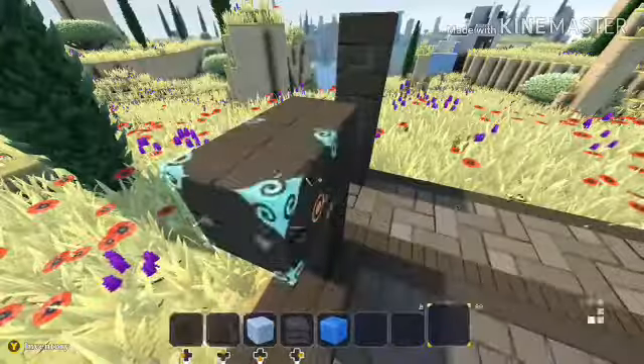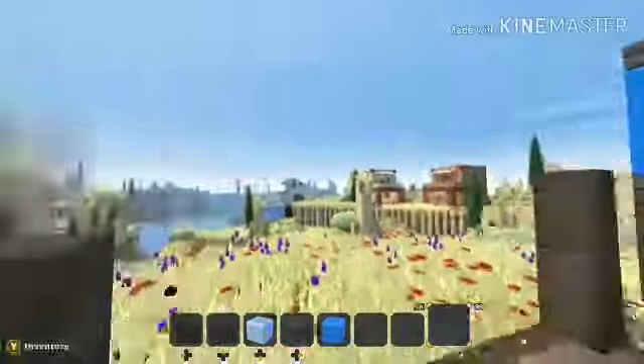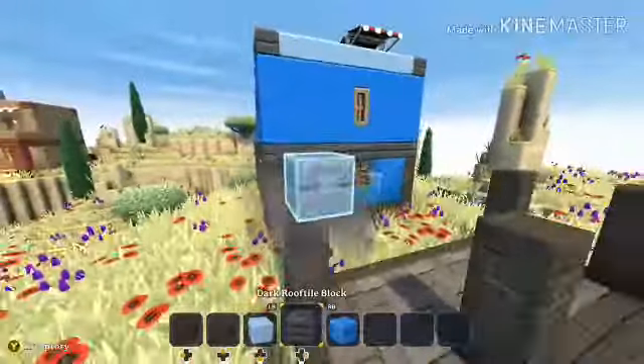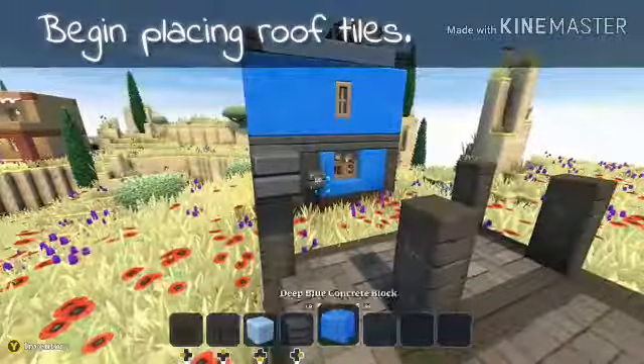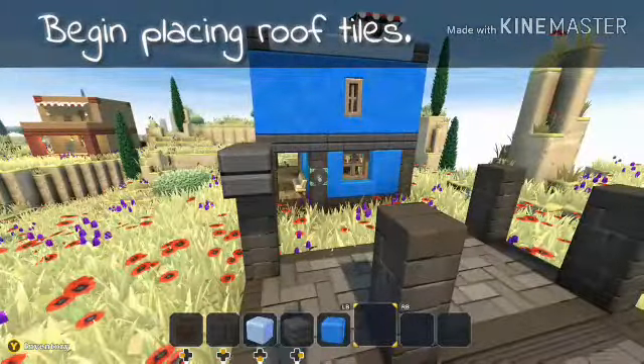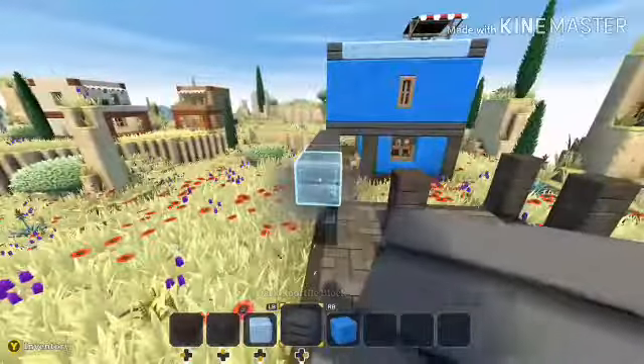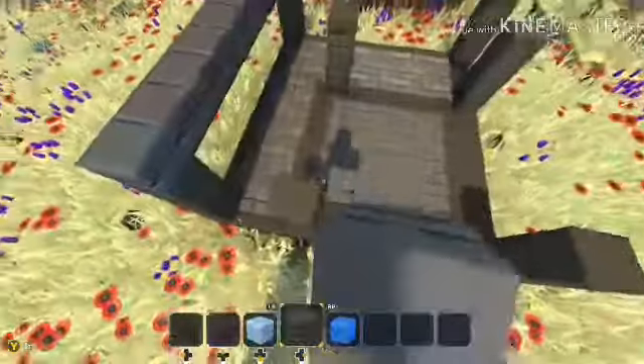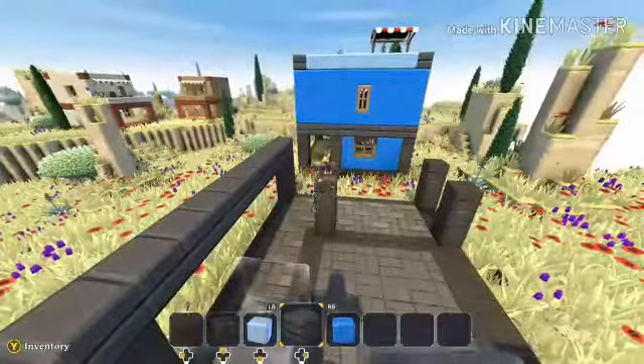Once you've gotten that built, you'll use the roof tile and start roofing this place. I use the black roof because I wanted to go with the darker, cooler tones for this one. I think it looks pretty good.